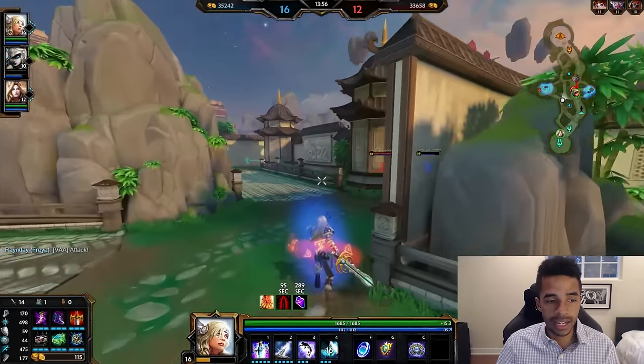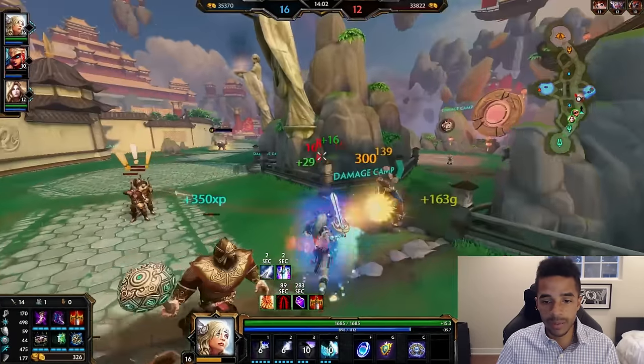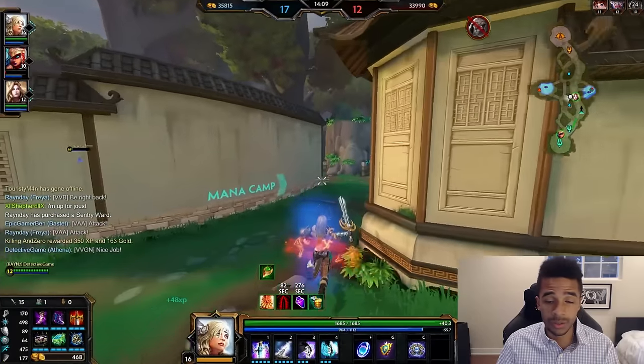Let's talk about the ultimate — Valkyrie's Discretion. I banish the Bakasura and use my number one as well. I miss my Polynomicon proc but it doesn't matter. I hit him three times and he's dead — that's a three-shot. And honestly if I had hit my Polynomicon proc it probably would have been a two-shot.